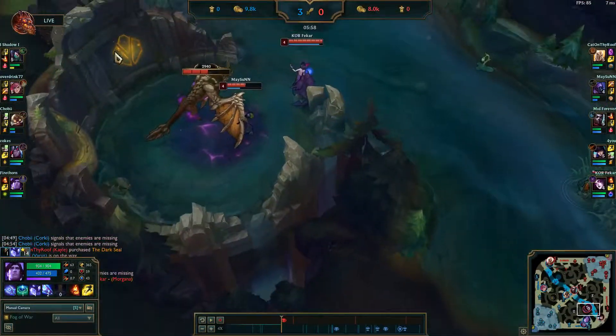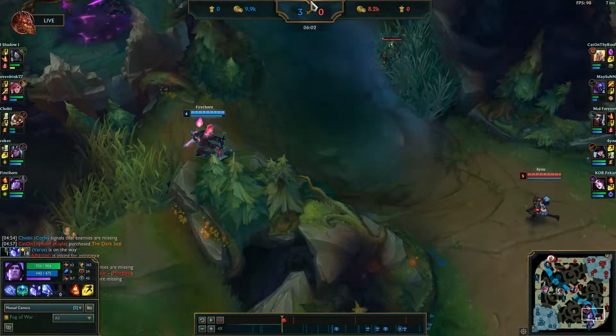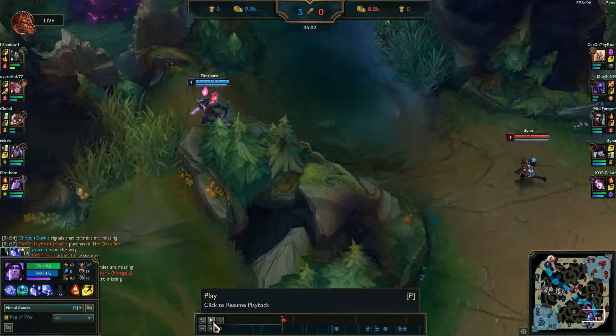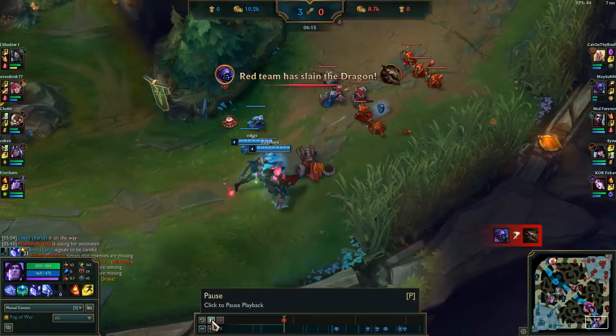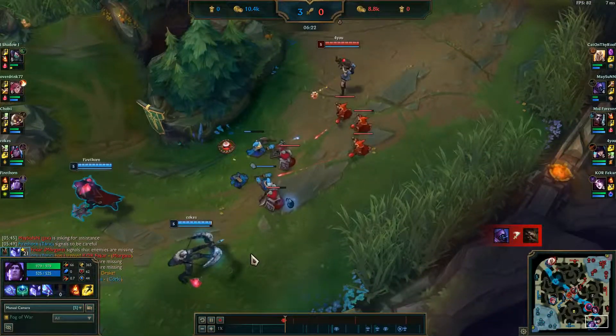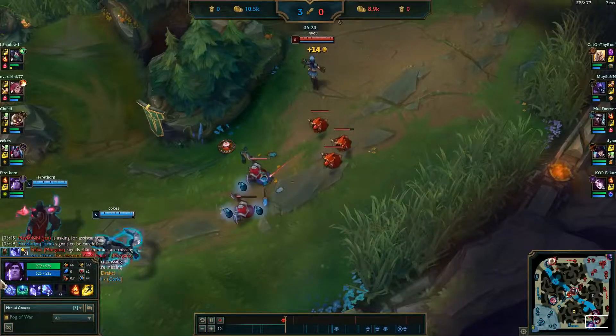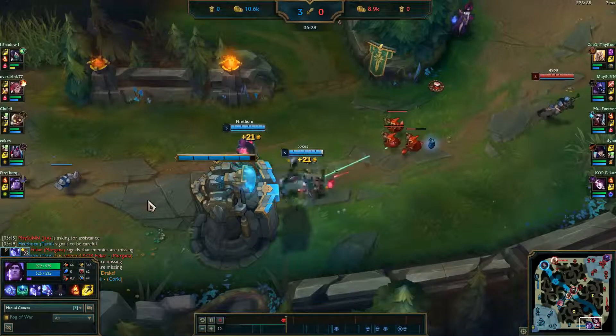They do end up getting Dragon. I believe I pushed the wave far enough, but unfortunately we can't contest because our jungler is topside, so it's not really worth trying to fight and most likely lose. Mountain Drake's pretty good, but Ocean Drakes are extremely good early game — luckily it's not an Ocean Drake, because then they could just spam spells and sustain with it.